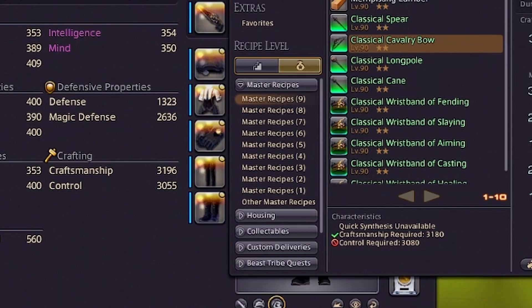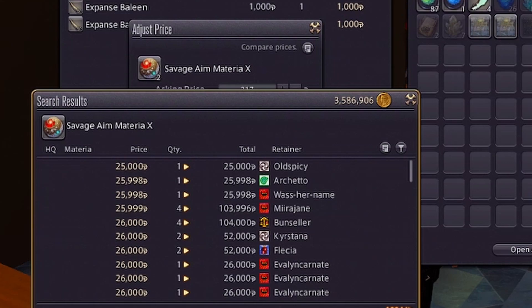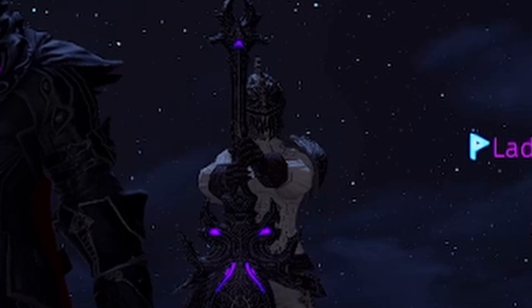Do you find yourself just slightly out of range of the stats you need to craft a piece of gear? Do you want a way to get Gil with minimal effort as a combat class? Let's talk about it.